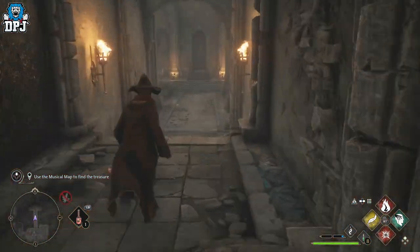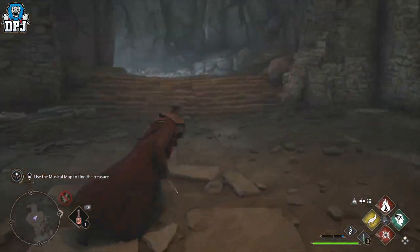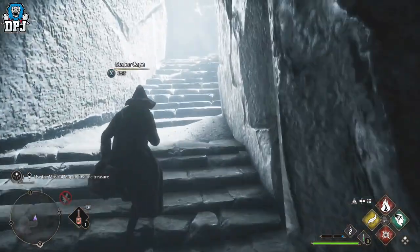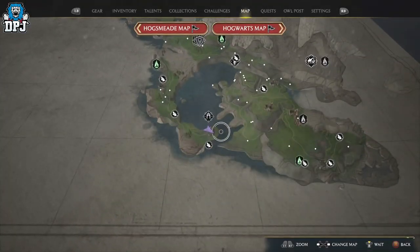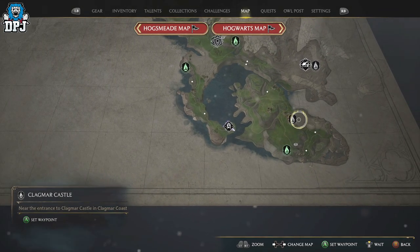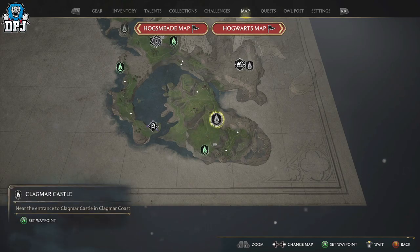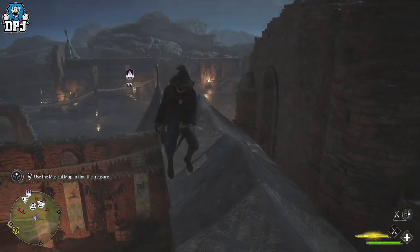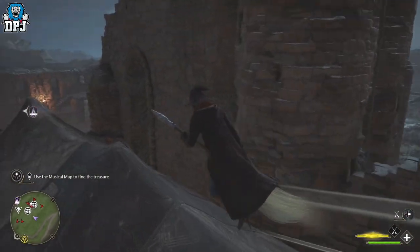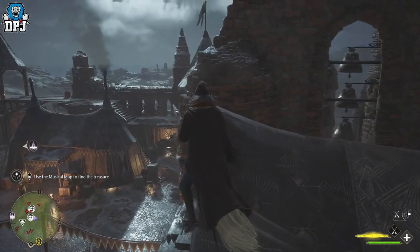Within here there is a legendary chest, so grab it, then stand on the platform, activate the statue, spin around and leave the area. Once out, you need to come to this next point on the map — basically a castle. This castle is full of hard-hitting enemies, but you don't have to fight them. Fly around it, look for the bells, and simply land next to them to solve this puzzle.